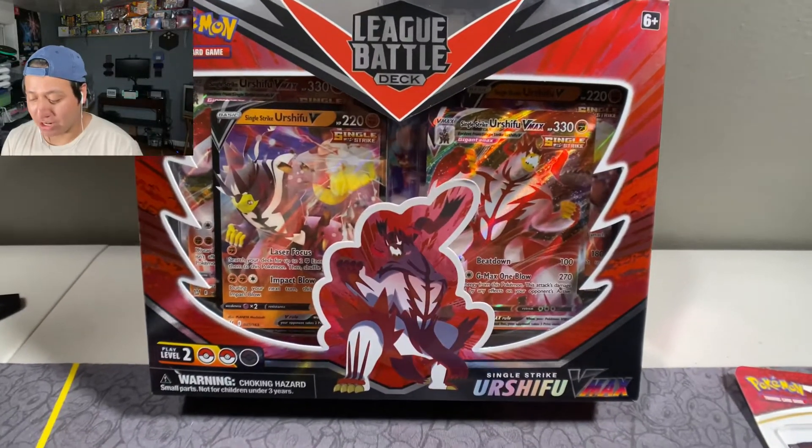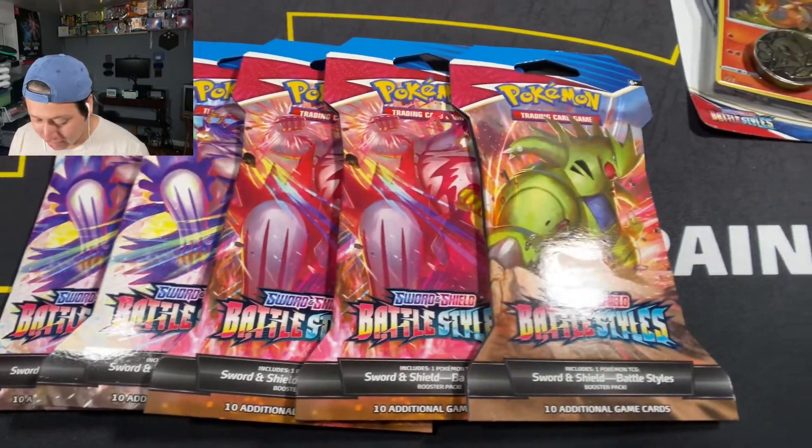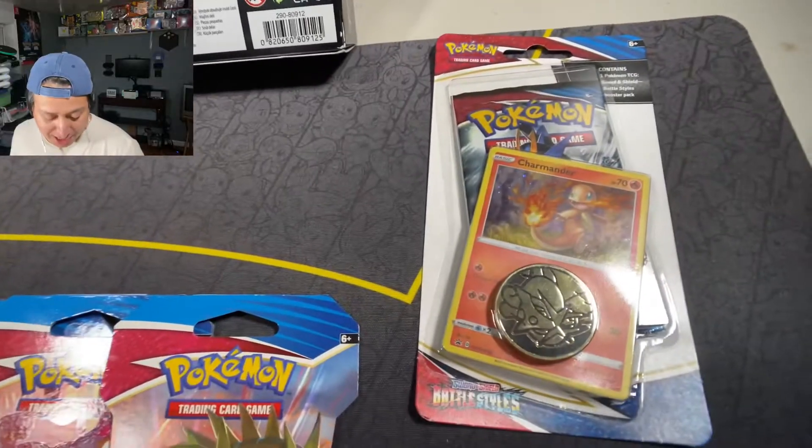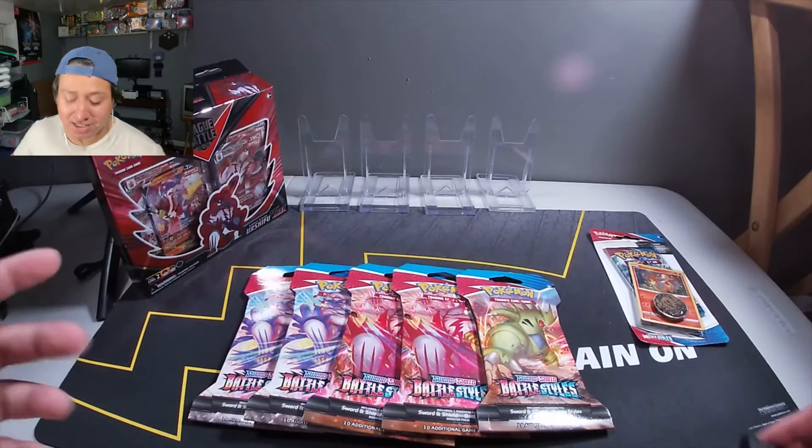Today we're going to be unboxing the Single Strike Urshifu VMAX League Battle Deck with 5 Battle Styles Booster Packs, 1 Checklane Pack, and a Battle Styles pack that has a Charmander promo card. So let's get right to it. Just in case you don't know who I am, my name is Romo here at Romo's Collector Lane, where we like to collect video games and Pokemon. So let's get right into the unboxing.